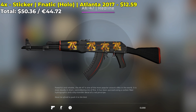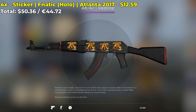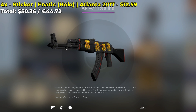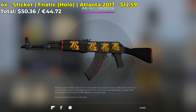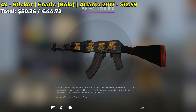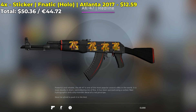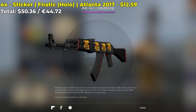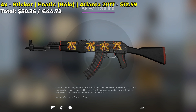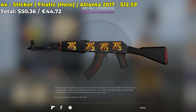The next combo involves 4 Fnatic holos from the Atlanta 2017 Major. Each sticker costs around $12.60 for a grand total of $50.36. Atlanta 2017 holos seem to be a pretty popular choice for the AK-47 Redline — these Fnatic holos are fire. But if you're on a budget, I would recommend searching for other Fnatic holos that are cheaper, or settling for the normal Fnatic stickers.